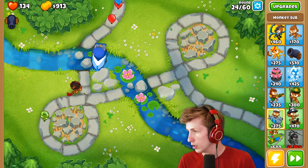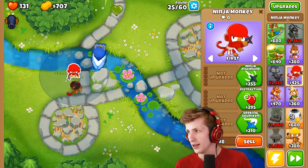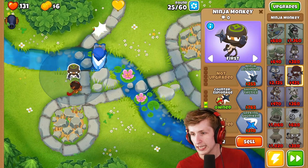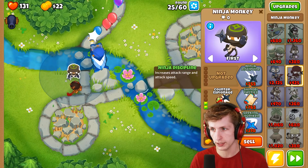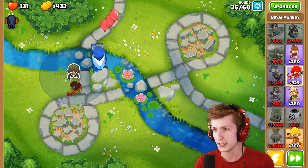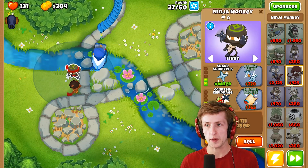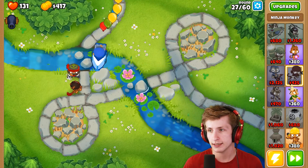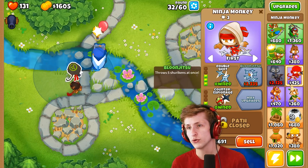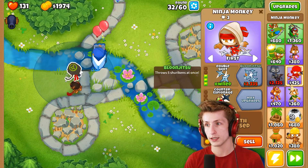I need a ninja now. We're just gonna let that camo balloon go by while I sit in absolute shame. I want distraction and counter espionage, then go up the top path for ninja discipline and sharp shurikens. Let's get double shot — it's $720 but ninja is great, ninja is fun. Balloon jitsu costs $2,000 and throws five shurikens at once, basically hitting all the camo balloons. Once I get that, we don't have to worry about camo.